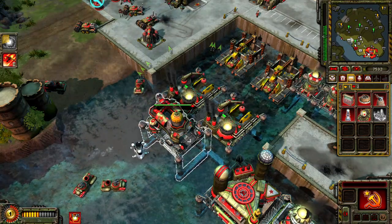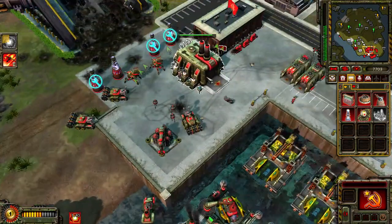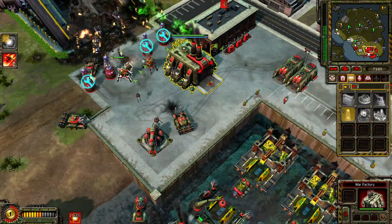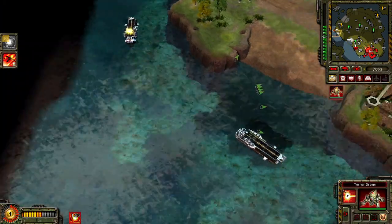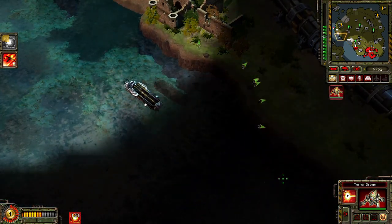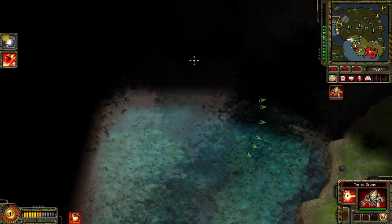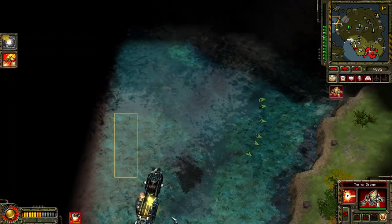Orbital gun ready. Unit lost. Enemy units detected. Training. A unit is under attack. Our base is under attack. A unit is under attack.